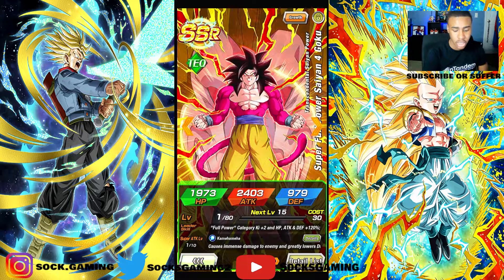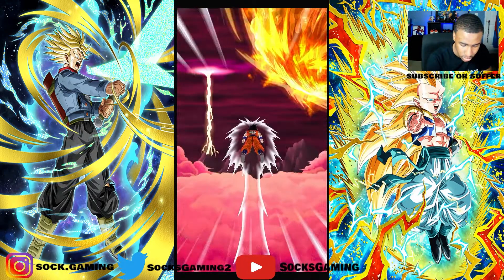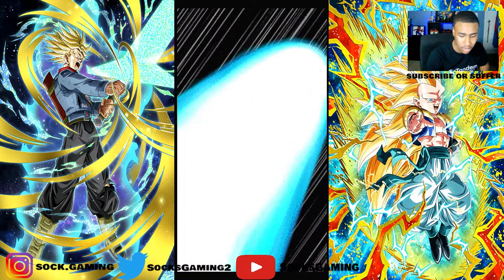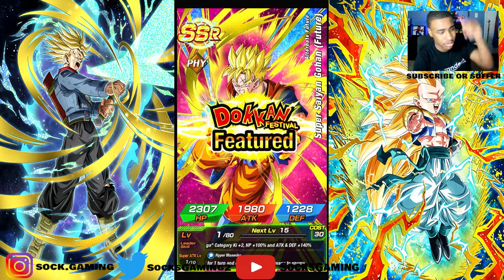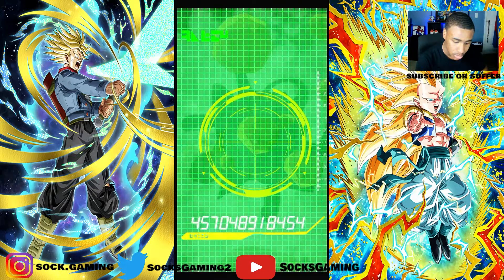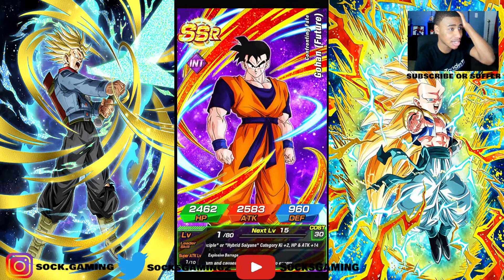The banner is here until January 31st, so the more stones they give me the more summons I can do. Let's get right into the next one. Thirty stones — Vegeta, fusion blue, yeah we're getting fusion. That's a good unit. Five featured units — oh that's a dupe of him, he's getting an EZA soon. One, two, three, four, five, six, seven, eight, nine...